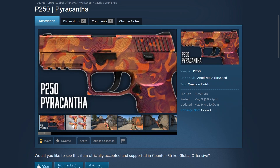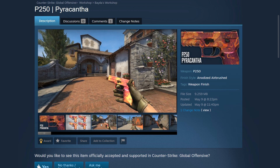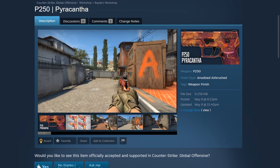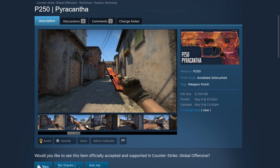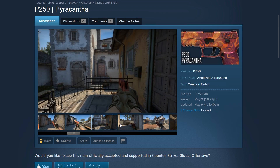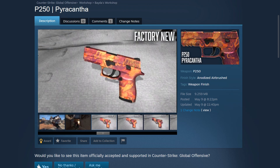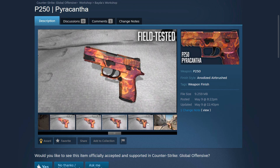For the next skin we have the P250 Pyrocantha created by Beta. There are a bunch of different random patterns for this skin so you won't really see many of the same kinds, which is really cool. I do like it when skins have different patterns — it makes some more sought after than others. Although this one is more abstract and a bit more plain in design, I do like the colors and it looks really bright in game, especially when inspecting in sunlight.